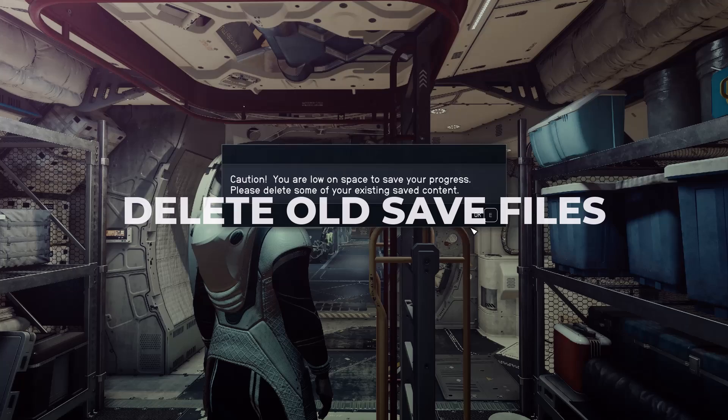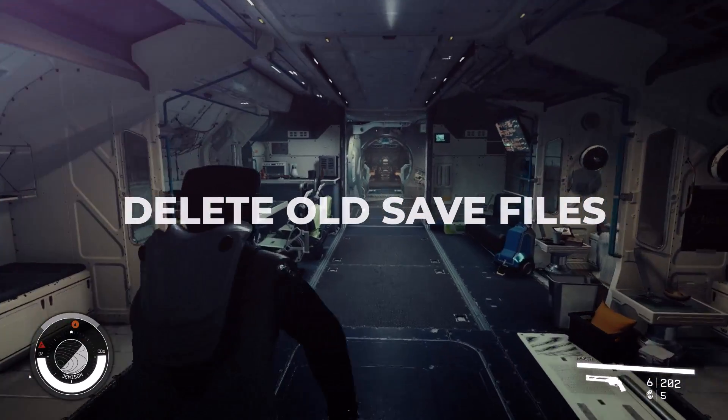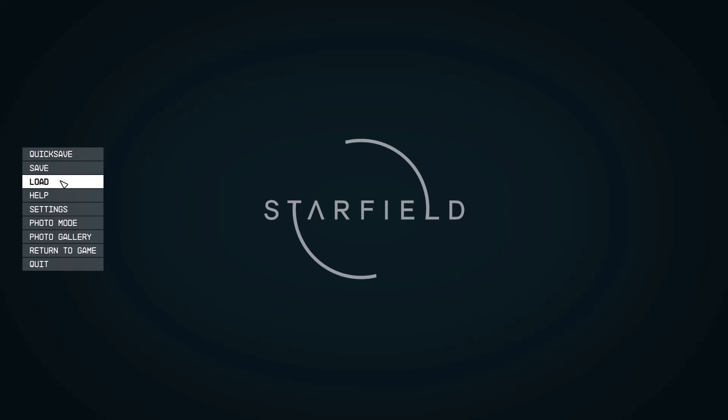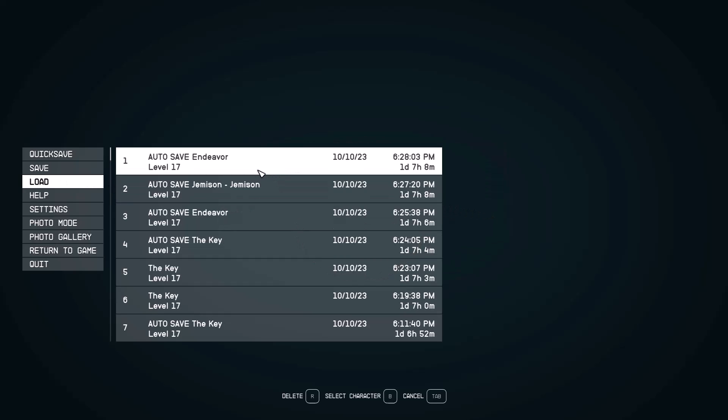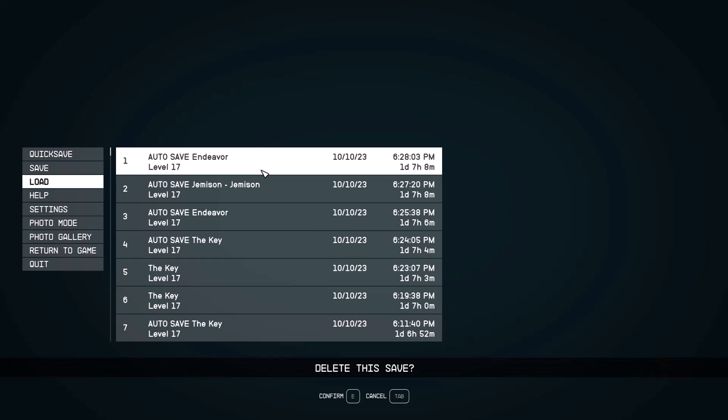The first thing to do is to delete old save files, especially the autosaves. Open the Starfield menu and go to Load Game. Sort saves by date and start deleting the oldest ones you no longer need. This provides immediate space for new saves.